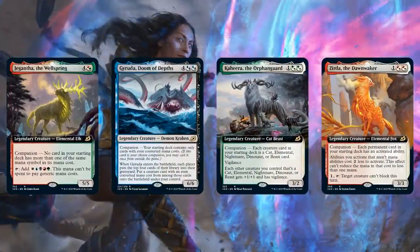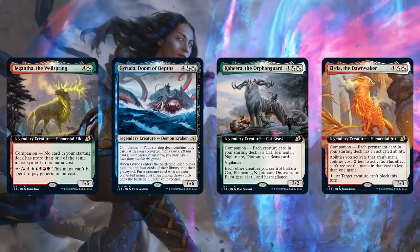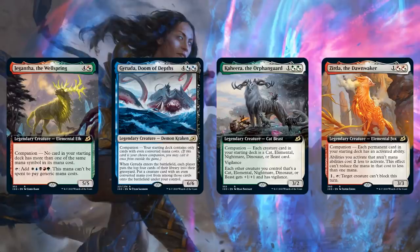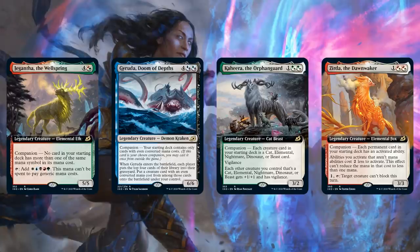Number 4 on our list: maybe the most controversial mechanic from Ikoria — the Companion mechanic. There are 10 companions in total, and before we talk about the individual cards, Tomer, what do you think about this mechanic in Commander? Is it worth trying to meet the companion restriction to have an extra card in your starting hand? I don't think I would take apart half a deck to run a companion. If there are only very minimal changes required and those changes aren't super relevant, then yes, they're definitely worth it.